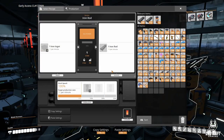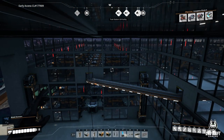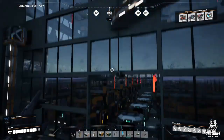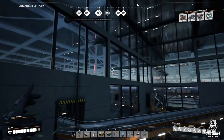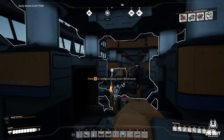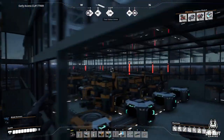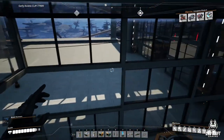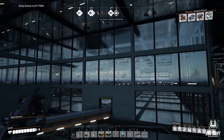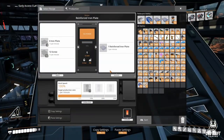These are iron rods. Wait - these are not supposed to be iron plates because these take screws. I messed up. These are supposed to be screws, because this is the iron plates floor - all of those go into reinforced iron plate.